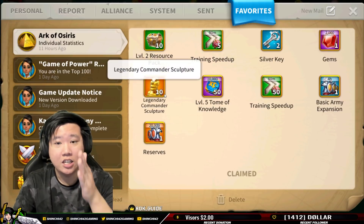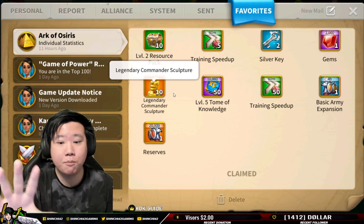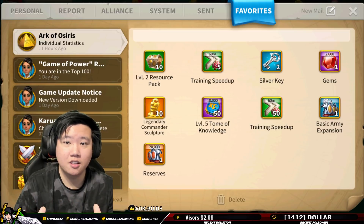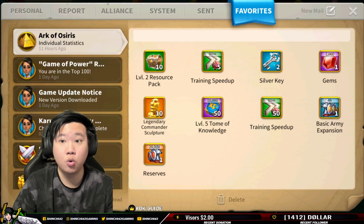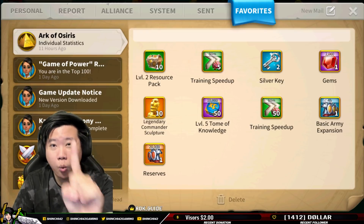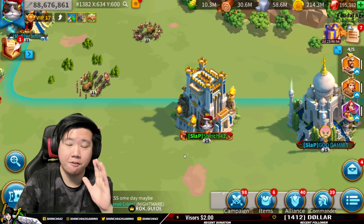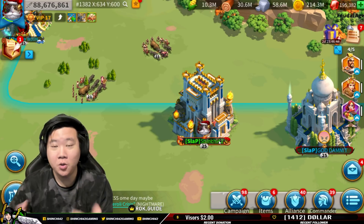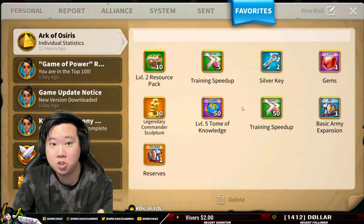When you win, you can get 10 legendary commander sculptures. You'll also have some speed ups for training and some reserve. This is every two weeks — earn 10 every two weeks. And if you lose, you still get five legendary commander sculptures. There are about 52 weeks in the year; divide that by two and multiply by 10 — that's about 260 legendary commander sculptures in a year just from participating. And that's not even considering the Arc of Osiris league, where every week win or lose you get legendary commander sculptures.